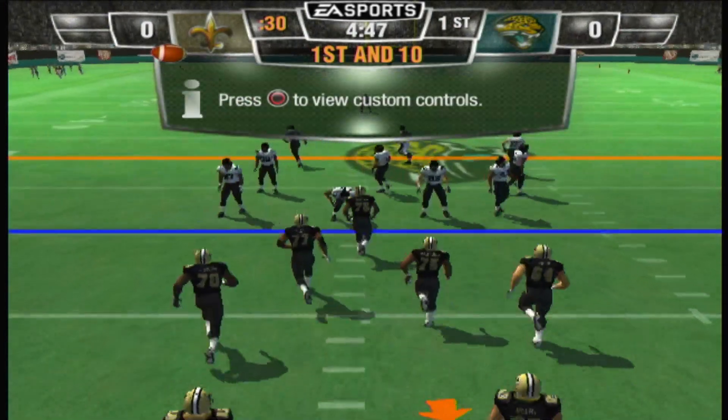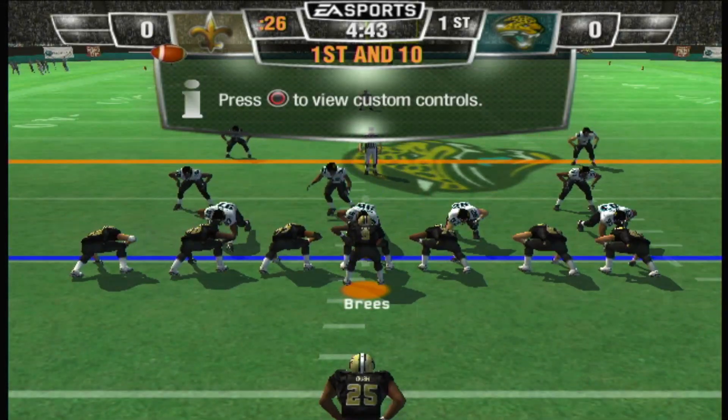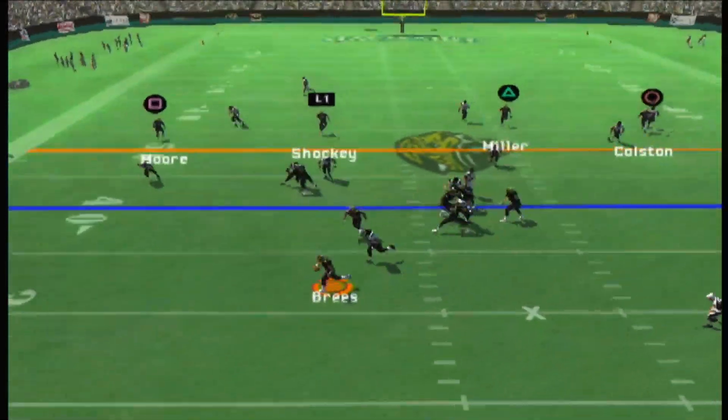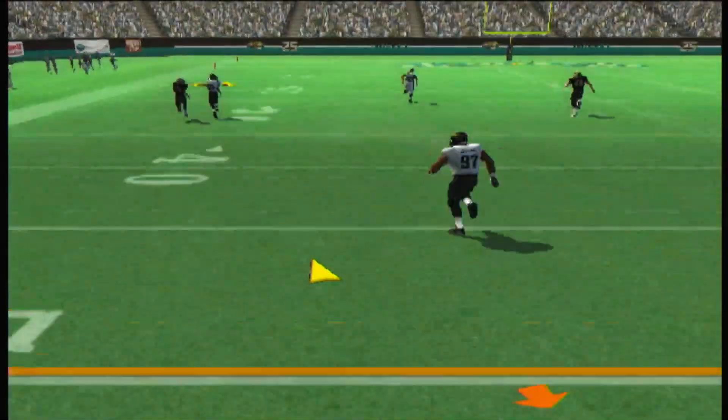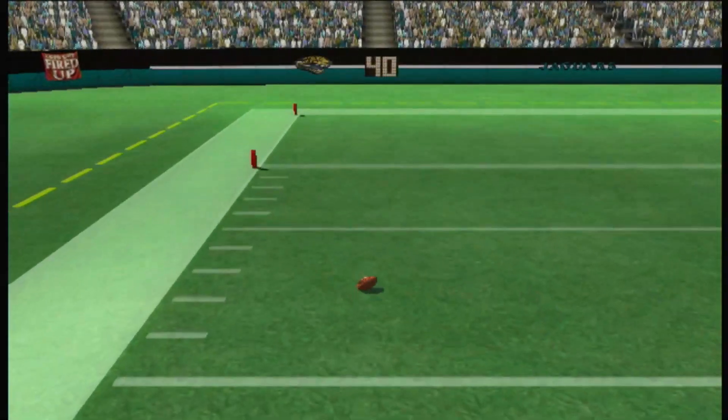First down and 10 to go. The Jaguars go with a four-man front. Play action, defense closing in. Throws the deep pass — deflected and broken up.